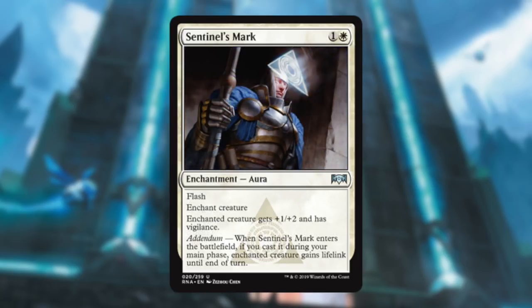Sentinel's Mark is like the only aura that gives any power and toughness boost, so it's nice for that. It also grants Vigilance, so when you attack it can stay back and block. With Addendum you get Lifelink, so you can put it on a bigger creature and gain a bunch of life if you're behind. It's cheap, so I like it.